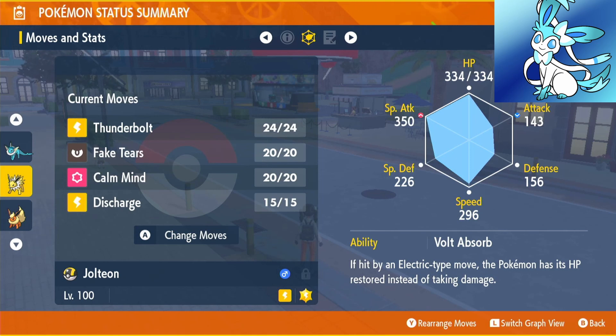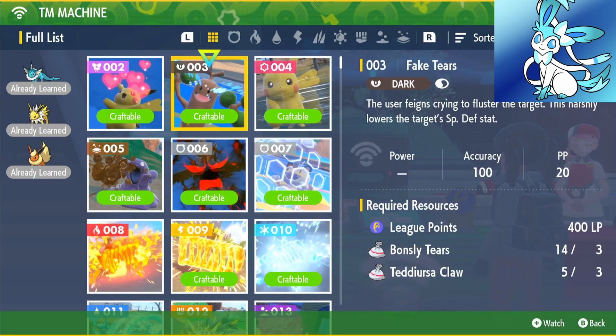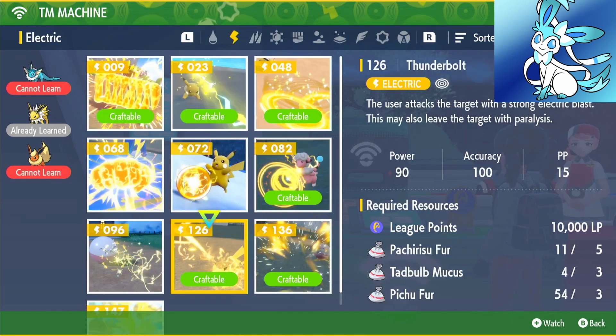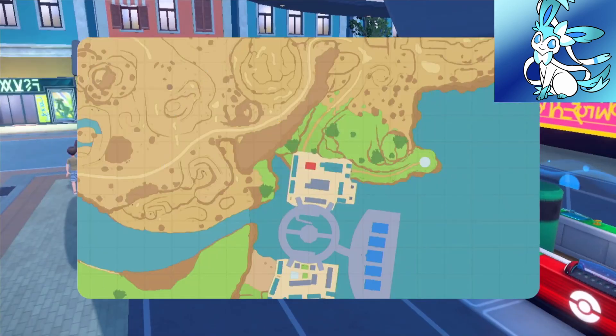The only move we can learn through level up is Discharge — we don't learn Thunderbolt from level up. Fake Tears is 400 points, 3 Bonsly Tears, 3 Teddiursa Claws. Calm Mind is 3,000 points, 3 Stantler Hair, and 3 Indeedee Fur. Thunderbolt is 10,000 points and 5 Pachirisu Fur. Once you've got all that, you're good to go.